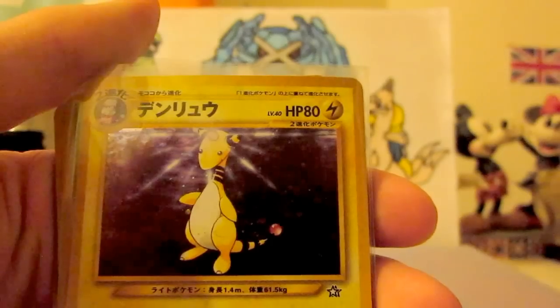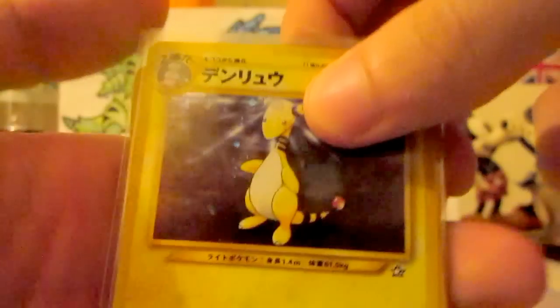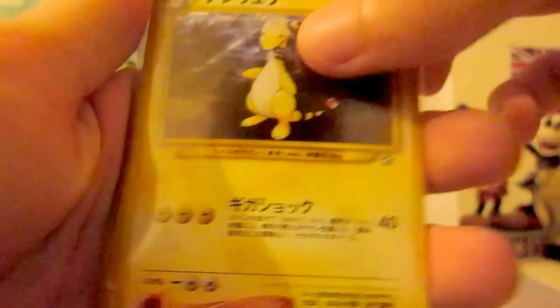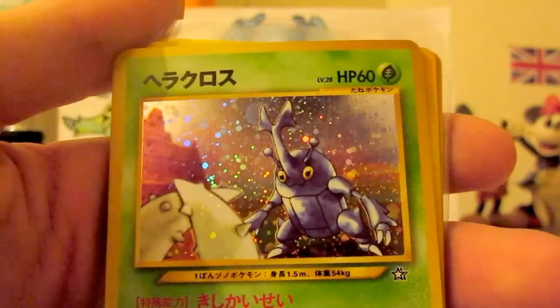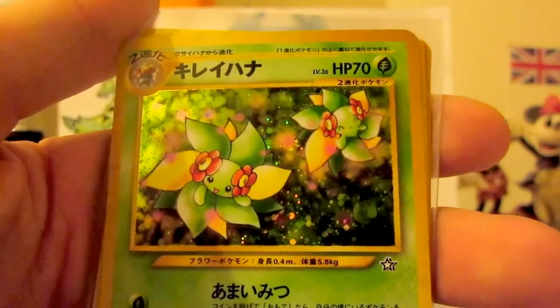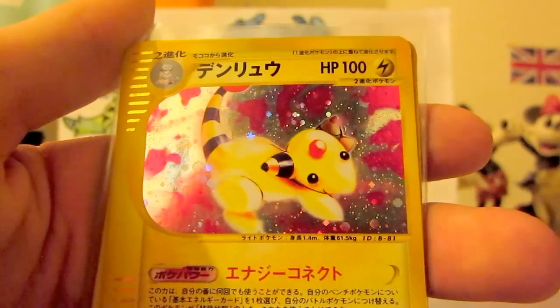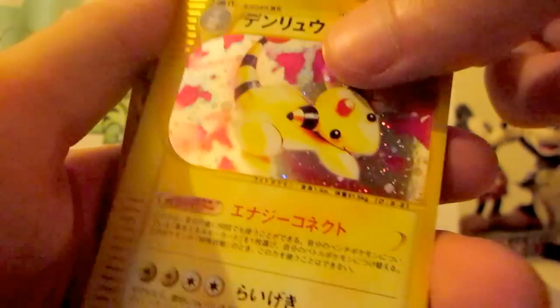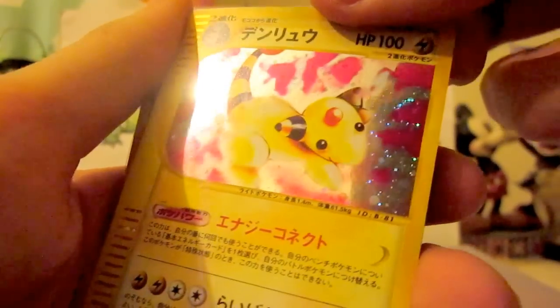And now onto the Japanese cards — these are some of my favourite cards, guys. We've also got some sets for sale, so we'll go for them after. These are the Japanese cards from the Neo Genesis sets — all the Neo sets. So, Ampharos, all holos, Heracross, Blossom, Azumarill, another Ampharos — really cool, really nice sparkle, you can get that on the camera. Really nice.